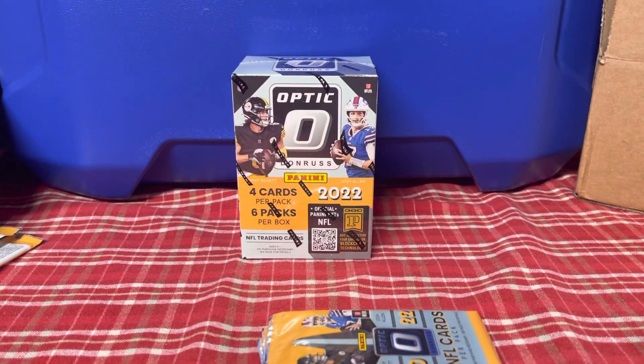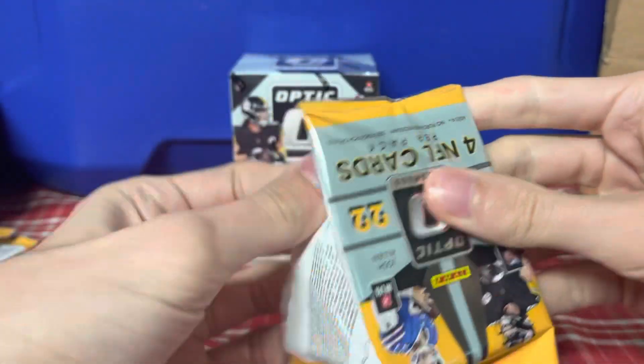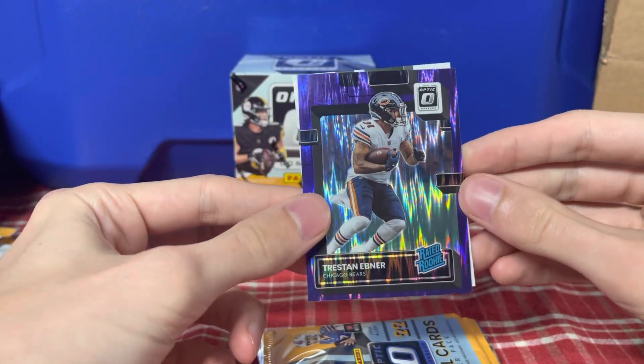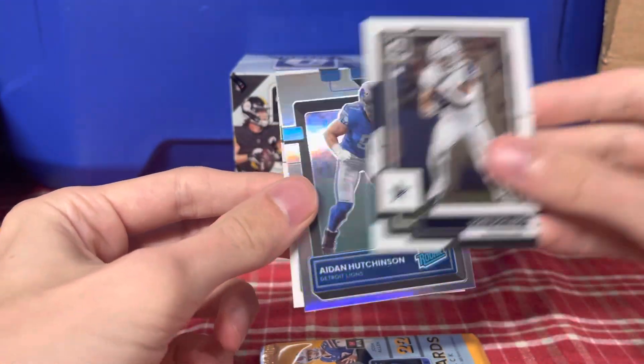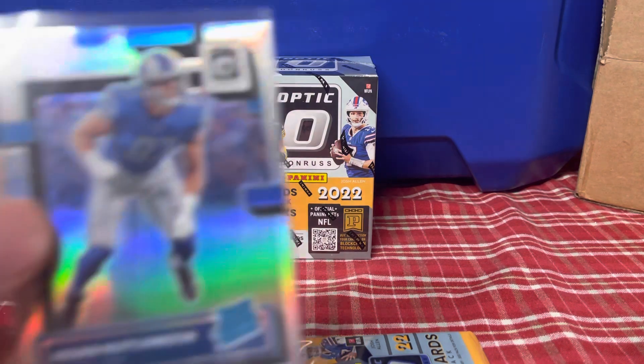Mike Evans, Clyde Edwards-Helaire, Tristan Ebner, and Quay Walker. Quondre Diggs, Tony Pollard, Aiden Hutchinson on the silver — that is clean, that's a great rookie. Defensive guys obviously, not really worth as much, but it's still a sweet card nonetheless. It's nice. Garrett Wilson, Rated Rookie base.